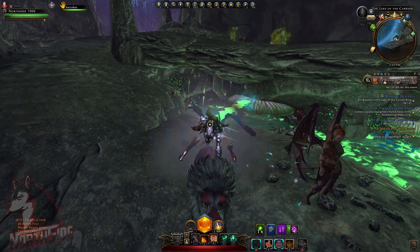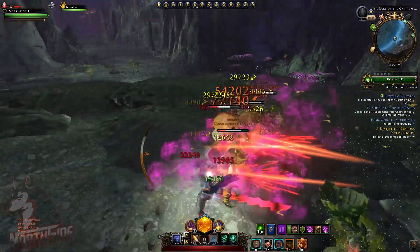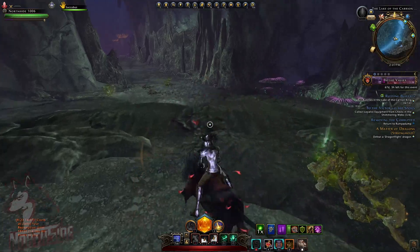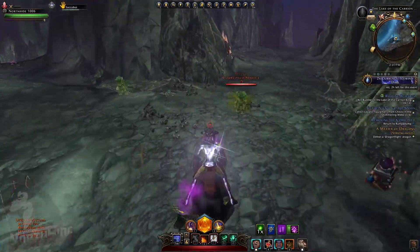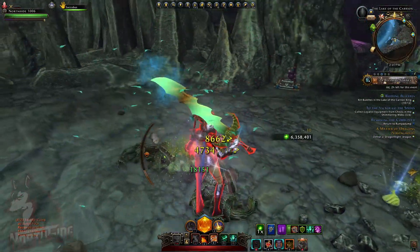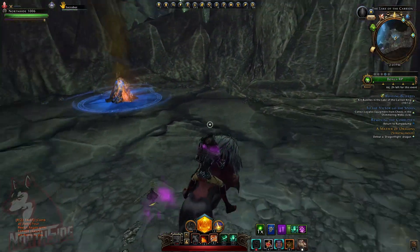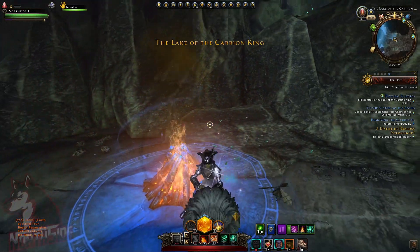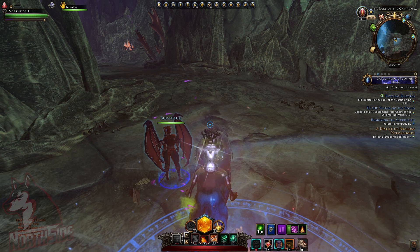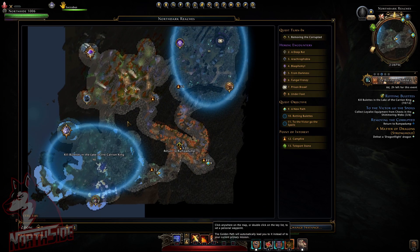Those are the highlights. Regarding the increased HP of mobs — they are still very squishy. My companion, the Succubus, is so overpowered it just kills everything. The quest mobs are not really hard to kill either. However, the named mobs or mini bosses got really buffed and it takes me more than ten seconds to kill them now — they were really squishy before, so they're harder to kill but still not hard.